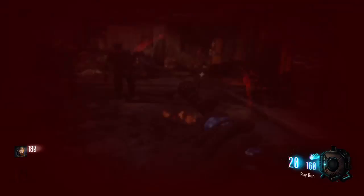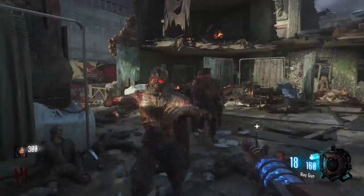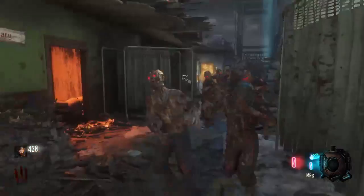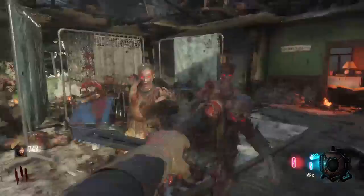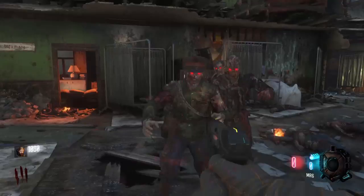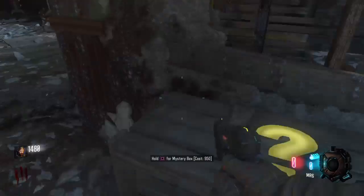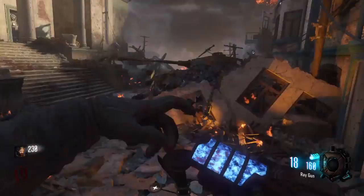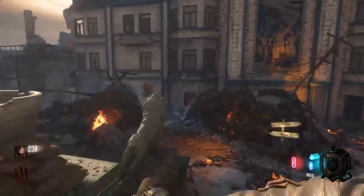The PPSH is a really good gun. Got the ray gun — that's not a good point gun. There's stamina. So now we're going to go and open this door, and over here is power — power right there. We're going to turn it on and just go over here.